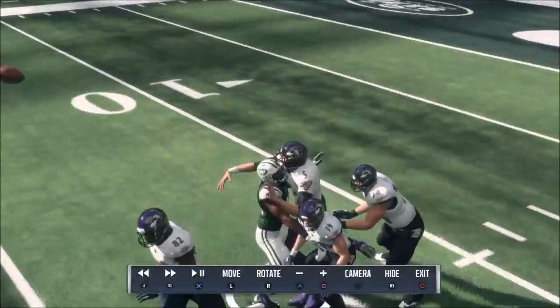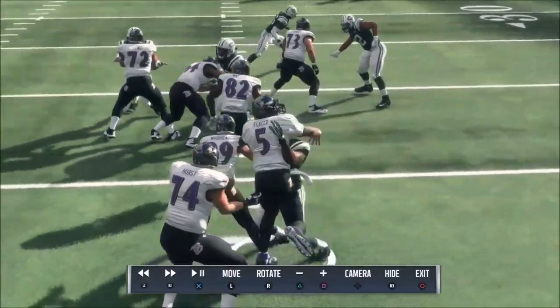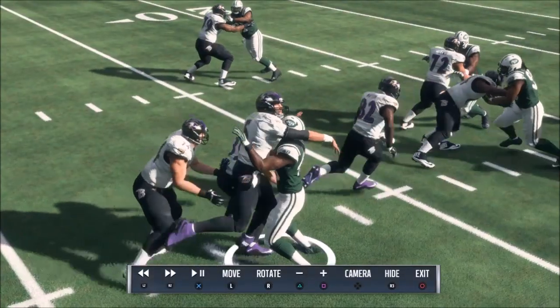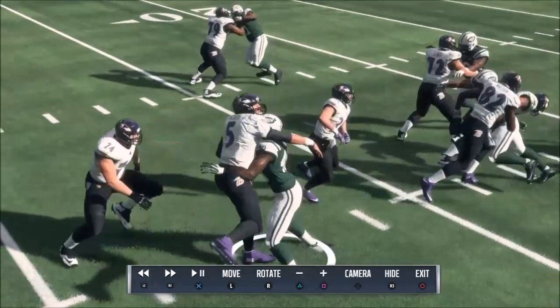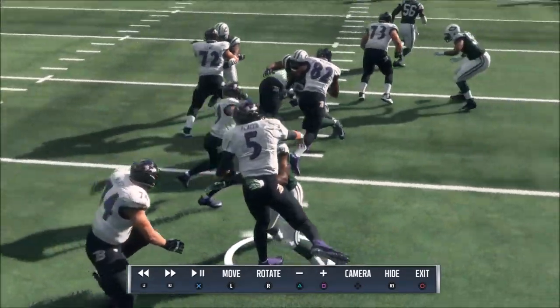Another aspect of the play — you can see I'm able to throw this ball directly in the face of pressure, which I should not be able to. Just look at my posture here as I release this pass. This should not have been followed through successfully and cleanly to go down the field.